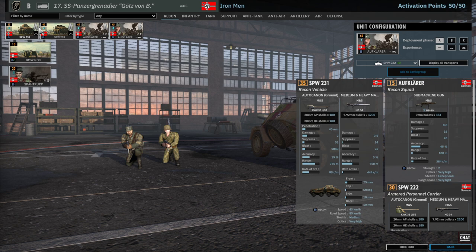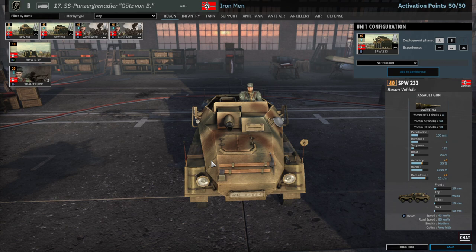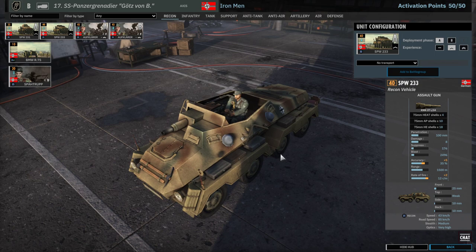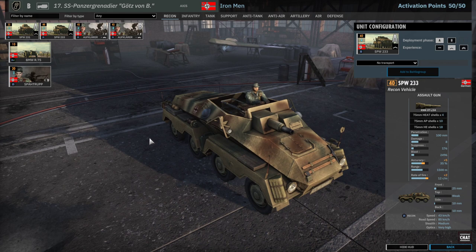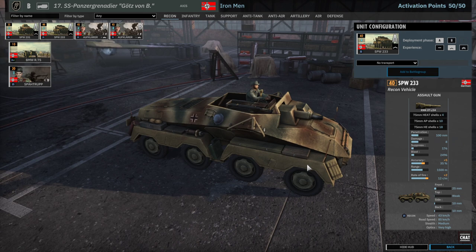We start in the Recon tab where you get a lot of 20mm autocannons. You get them with the 2-3-1s and with your Aufklärer in the form of 2-2-2s as well. I tried to get as many of these as possible, so we get 4 2-2-2s and 4 2-3-1s in A — up to 8 in A and another 8 in B. Then the 2-3-3s, which got a bit nerfed but are still an amazing support weapon.